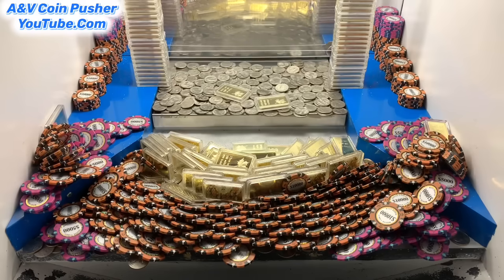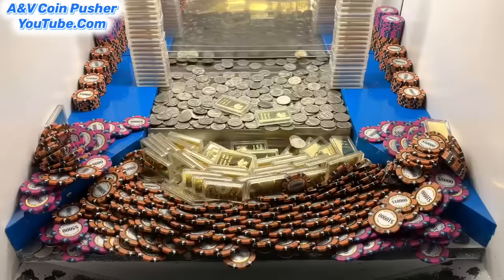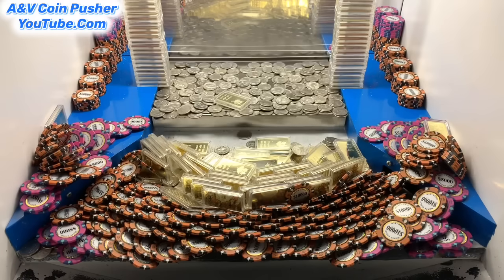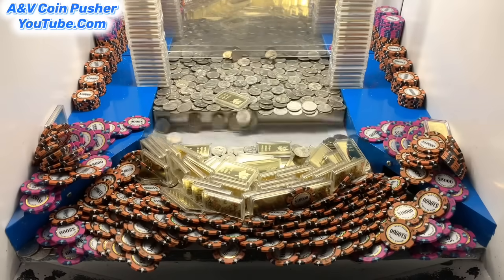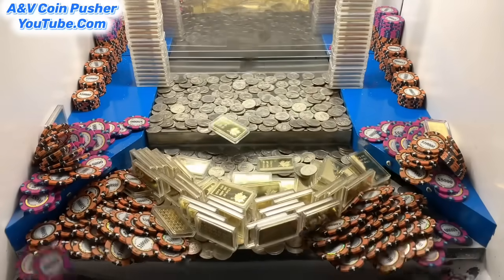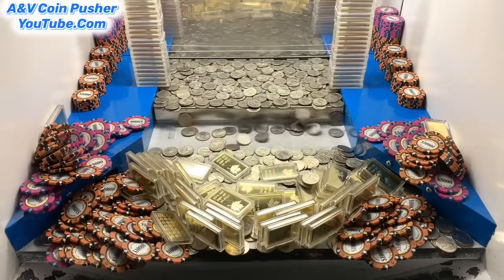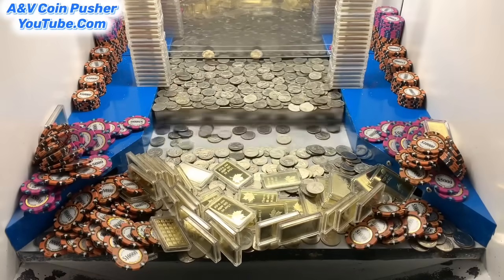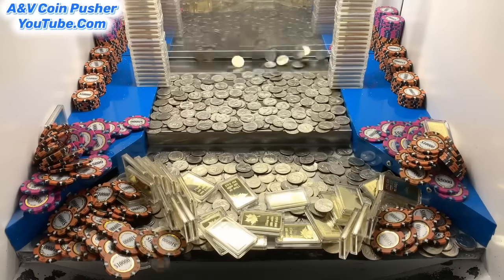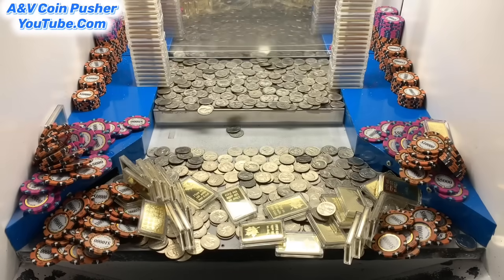That was the last of the quarters — let me go see how much money we've won. I'm back, got about 570 quarters now. We had about 700 but lost a little bit — still doing phenomenal though. There was an avalanche right there: ten thousand dollar chips, five thousand dollar chips, gold bars — everything's falling down. This is doing absolutely incredible. Speaking of gold, those are around 1800 dollars a piece.